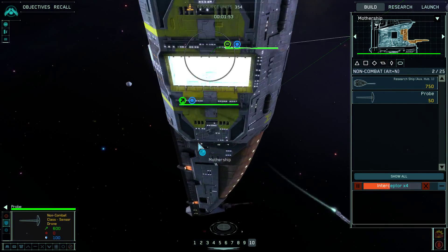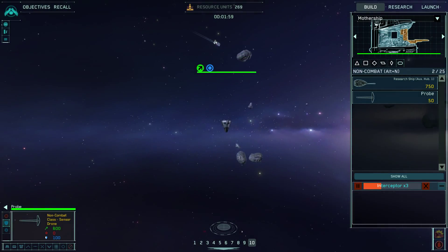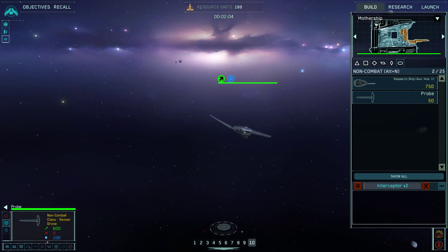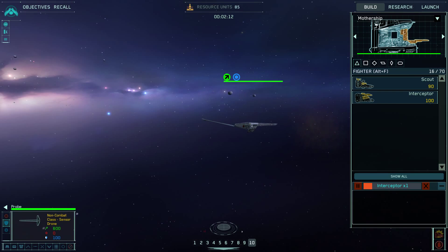Probe dispatched. So that could be a block. Probes are really fast, but they're one-use. They go to the spot and then they stop. Very cheap though, so that's their advantage. Interceptor complete. Yeah, they're cheap — compared to an interceptor, about a hundred.